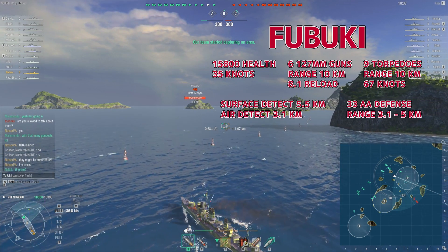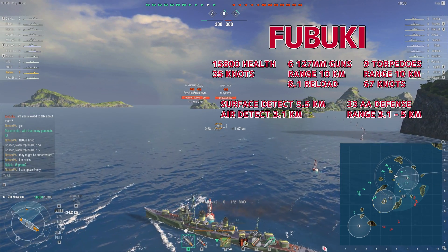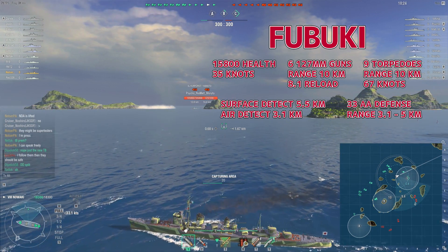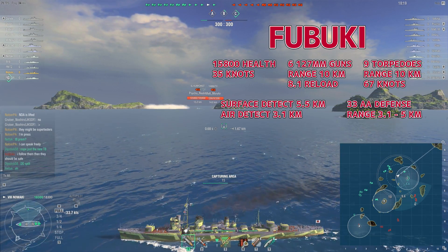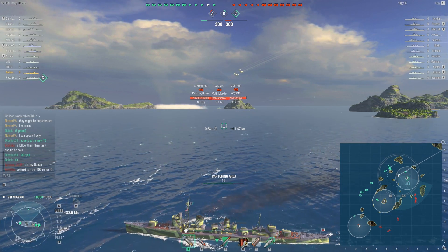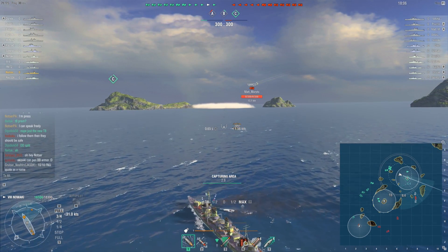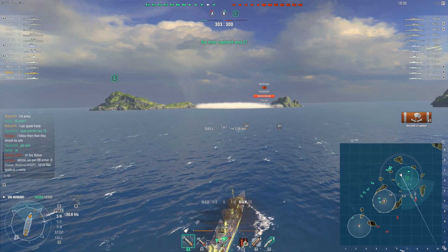Same range and same torpedo speed. The rearm for the Fubuki is 19 seconds quicker — 81 seconds versus the 100 seconds of the tier 8 Kagero. Surface detectability is basically the same, 100 meters difference. The AA protection is extremely high compared to the tier 8 Kagero. So I'm not completely sold on the idea that this is an upgrade. It might be an upgrade in gun systems and health, but the torpedoes were nerfed a little bit.